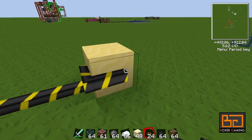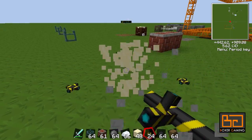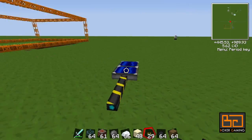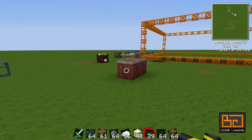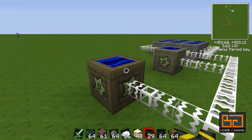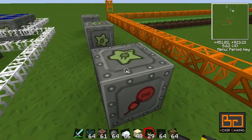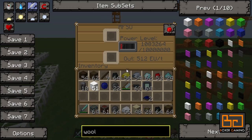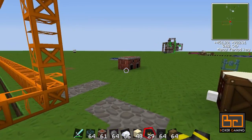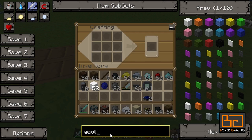The cool thing about these wires, same as the red alloy wires, is you can just connect them all over a block, which is pretty handy. And of course, same as IndustrialCraft, we could hook a solar panel straight up to a machine, but we always want to have something like an MFSU or a battery box. So we can make the same thing here — let's have a look at how we do that.